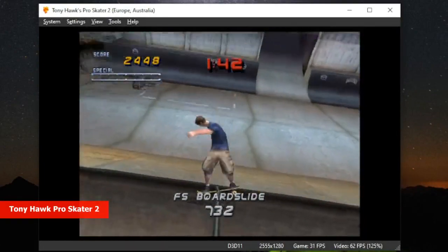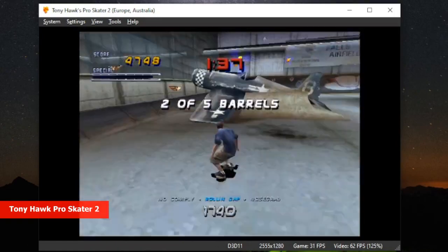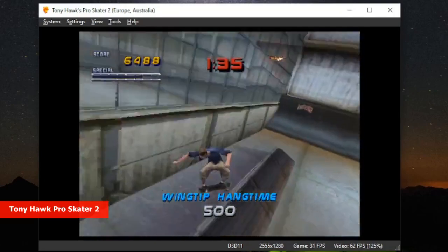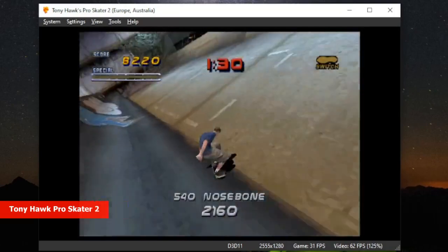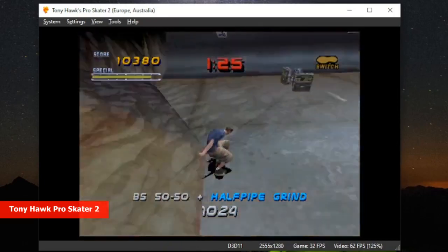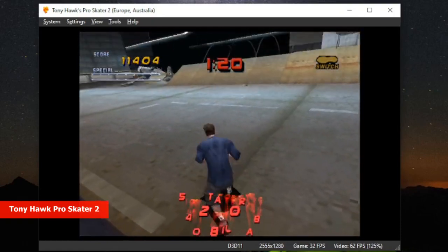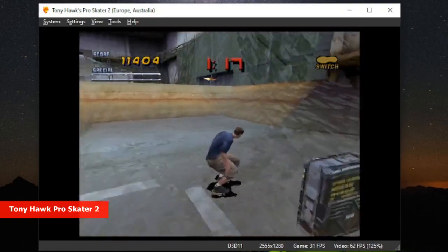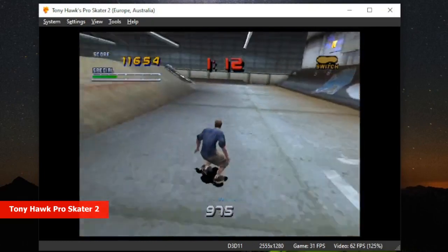Tony Hawk's Pro Skater 2 is a popular skateboarding video game released for PlayStation 1 in 2000. The game was highly acclaimed for its realistic gameplay, graphics, and soundtrack. Players were able to choose from several professional skateboarders, complete various objectives, and perform tricks throughout different locations. The game sold over 5 million copies worldwide, receiving numerous awards, including Game of the Year from multiple gaming publications.